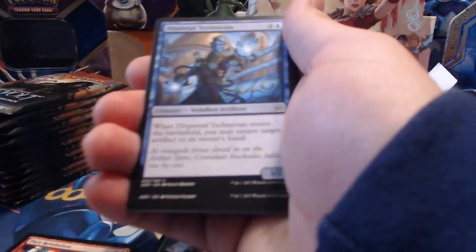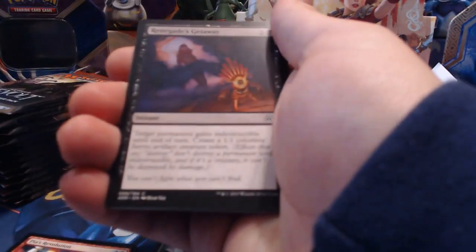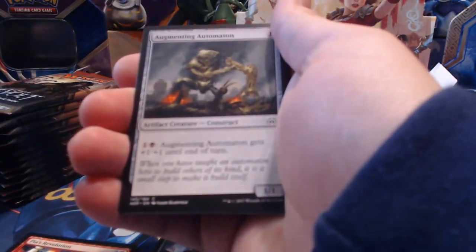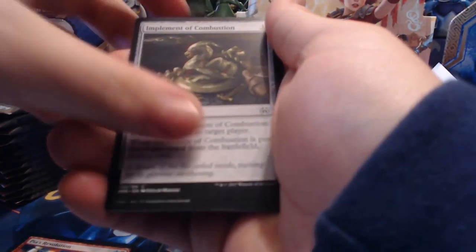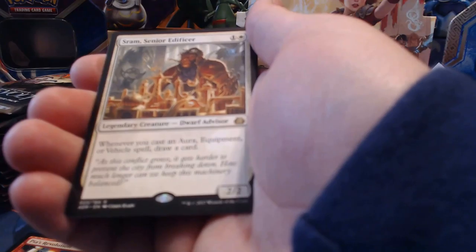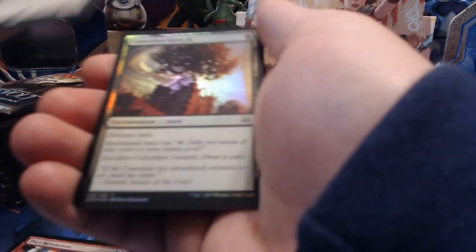Pack five: Adicaeus Infiltrator, Frontline Rebel, Dispersal Technician, Lifecraft Cavalry, Renegades Getaway, High Spire Infusion, Augmenting Automaton, Implement of Combustion, Ice Over, Ironclad Revolutionary, Daredevil Dragster, Spire Patrol, Sram Senior Edificer, and an Unbridled Growth foil.